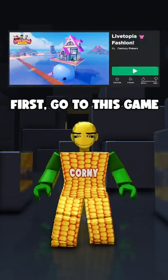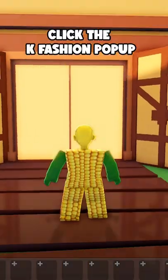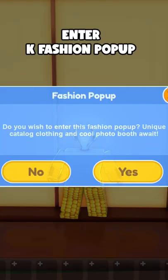First go to this game. Interact with this K-Fashion pop-up signage and you'll be teleported to the area. Now, enter the fashion pop-up.